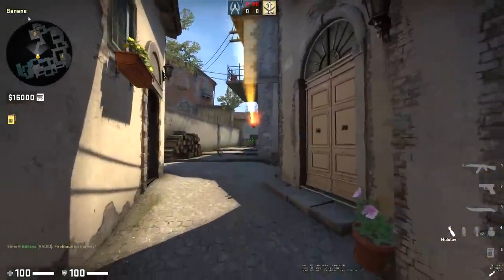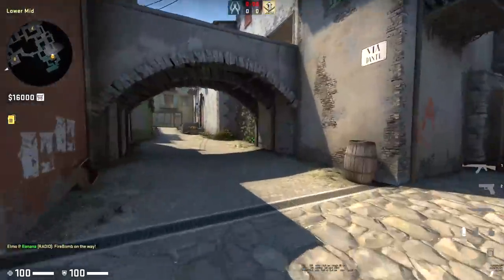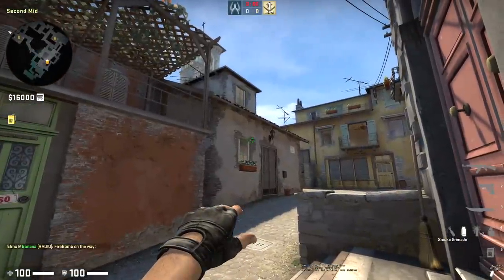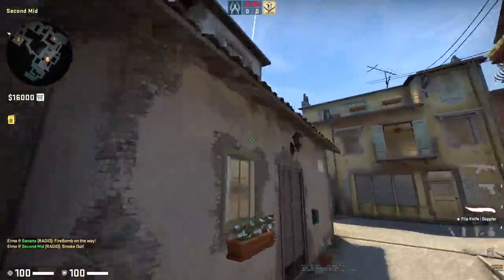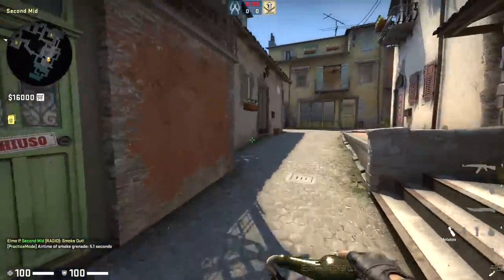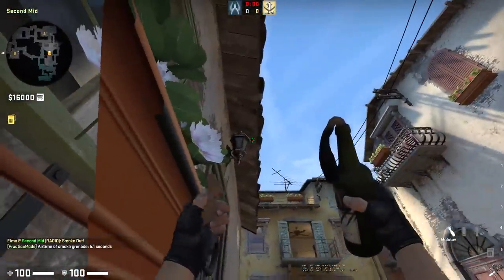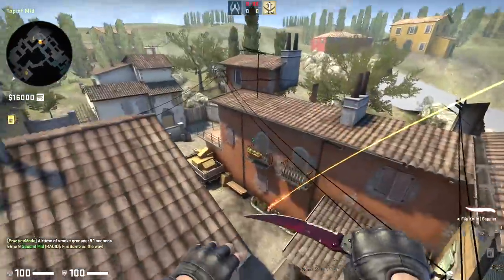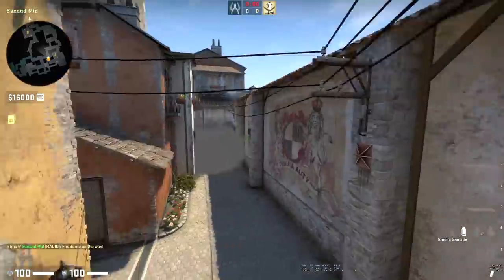On Inferno, teams often like to fight for Banana early, but one thing teams do to mix up the pace is take fast middle as the T side. They'll throw this combo - this smoke here, top right of the window. That's going to be a fast smoke for Arch, and then the same player throws his smoke and comes to this position - middle of this window, top right of this lamp - runs forward once clear of the roof and throws that molly to isolate off this short position.